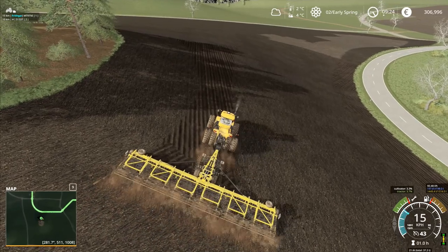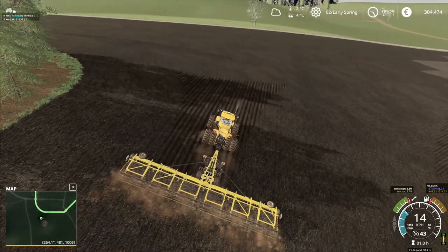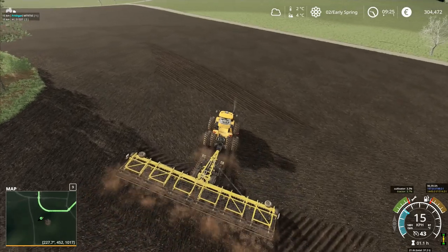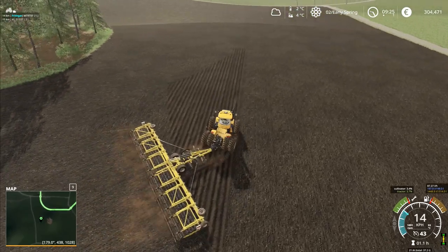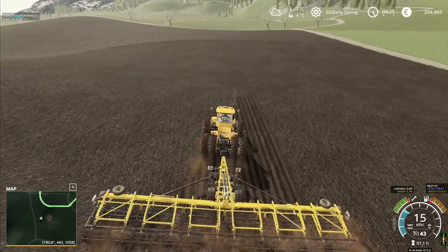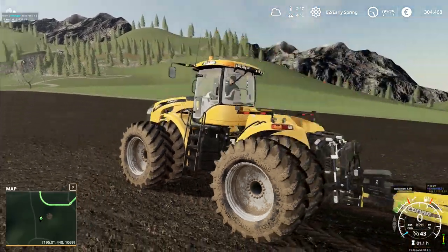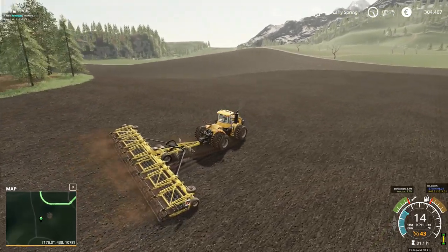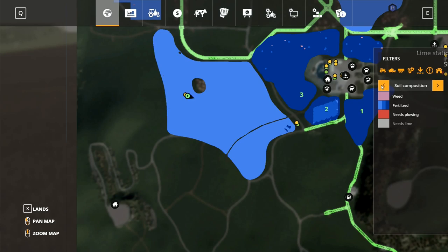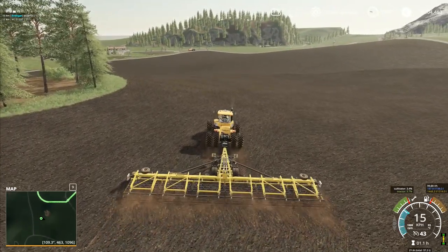This cultivator and the one on the Valtra are both options you'd see in Europe because of our smaller roads. We tend not to see the really great big wide folding ones here because of the space they require on the road. The same really goes for doubles and triples — it's very rare; you'd have to have spotters in front to block traffic, or you'd attach the wheels in the field, which is actually quite a common thing to do.